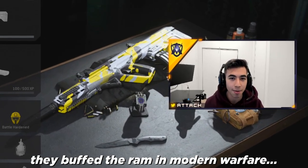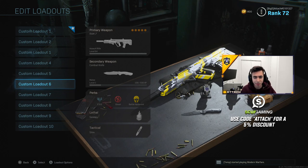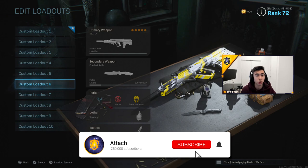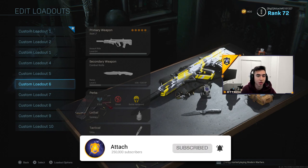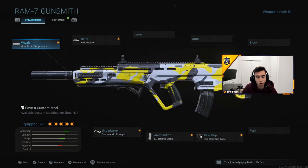They buffed the RAM in Modern Warfare. This was in my opinion the best DLC gun added to the game — it was in my top three guns in the whole Modern Warfare game. I'm completely shocked that they buffed this gun, but hey, I'm going to use it more and get a lot of kills. There's barely any recoil — this gun kills in what feels like three bullets, maybe four, and it kills incredibly fast. If you have not used it, you're behind. I'm going to show you what I put on the RAM to make it one of the best guns in the game right now.